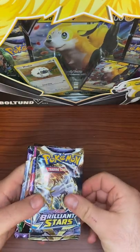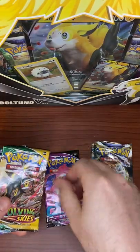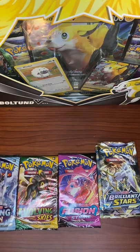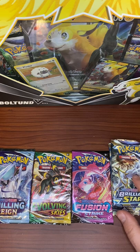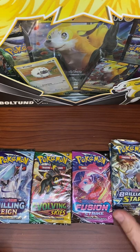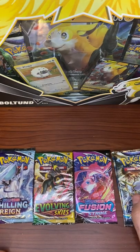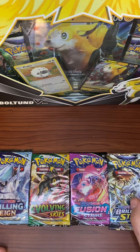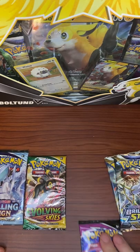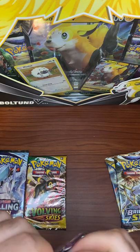Here's the pack selection: we have two Brilliant Stars — love to see that — a Fusion Strike, an Evolving Skies with Umbreon pack art, and Chilling Rain. We talked about this in the last video, how I think Chilling Rain is a drastically underappreciated set. Chilling Pain as people call it. While I've felt that pain, I've also got my very first ever alternate art out of that — the alternate art Articuno — so I have a little special place in my heart for that. We're going to go in reverse order from my least favorite set to my most favorite set.